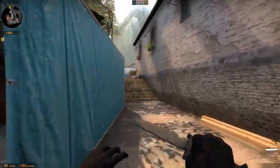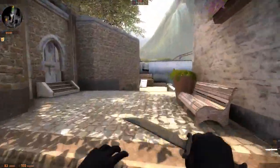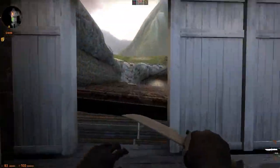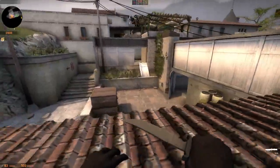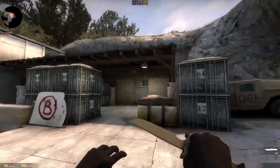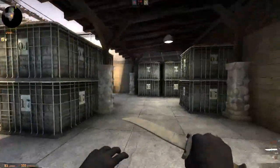We're going to move over towards bombsite B through the CT spawn. We are in CT spawn right now, and as you can see, bombsite B is just beyond this wall here. I'm going to boost up over, and we are essentially on top of bombsite B right now. I'll drop down — there's the overhang, and inside here is bombsite B.